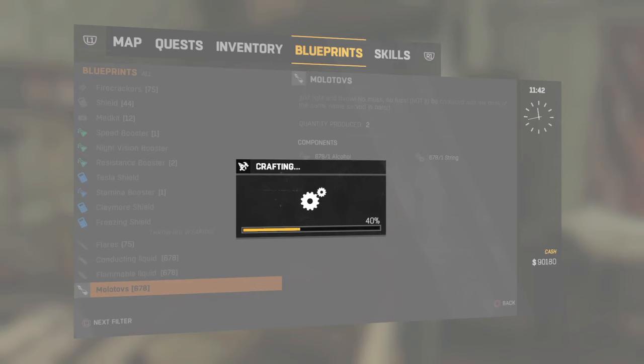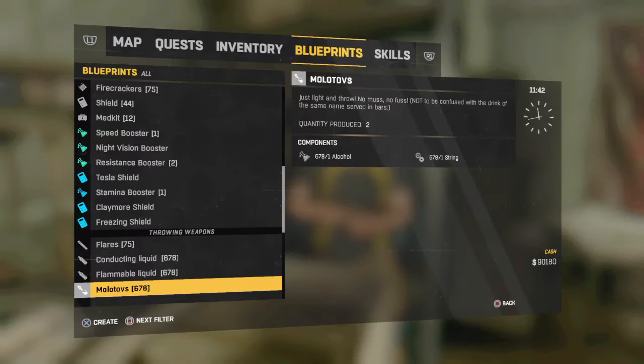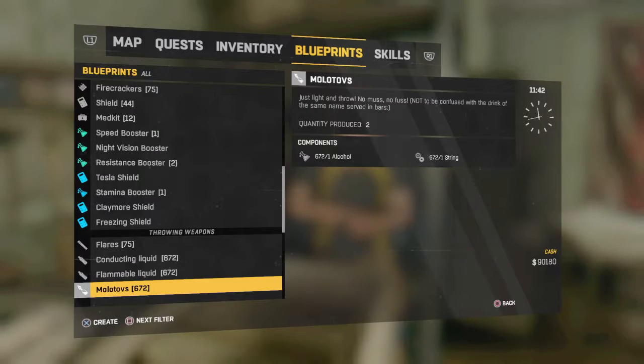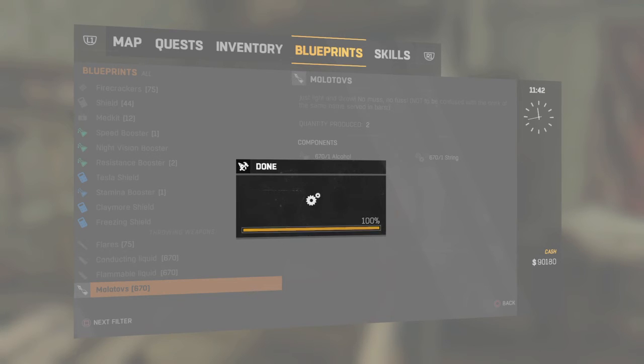Then go ahead and do the other method I showed in the other video in order to get some starter cash. And then just do this a ton of times to get that big payoff — in order to start duplicating the big items. And when you're trading with other people, you can make like two sets of it, or even 17 sets of it, and trade for some really great items, especially gold items. This works with gold items as well, but just remember you have to buy them back.